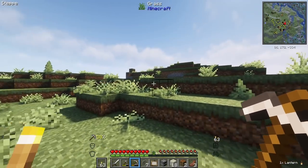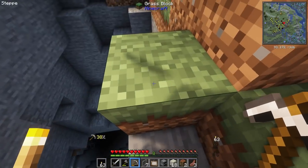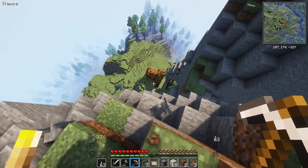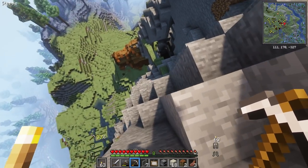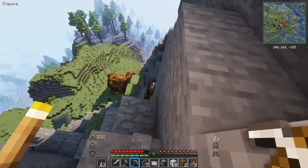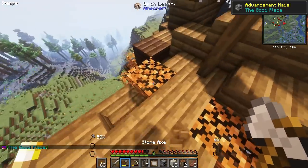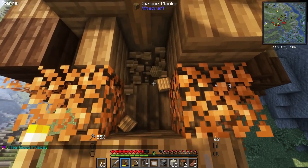Taking this lantern as well. Now I can finally, possibly, find that house we originally wanted to go to. There it is — we can find that abandoned house. There's gotta be a chest there. The Good Place — what a nice advancement. I like all these different mods that give you different advancements. This is pretty cool.